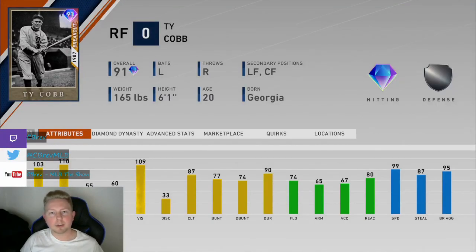What is going on guys? It's Zebred. Welcome to another MLB The Show 20 card review. In this one, I'm going over 91 overall Breakout Ty Cobb from the Detroit Tigers.